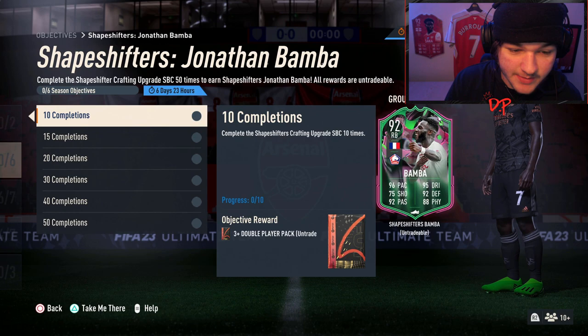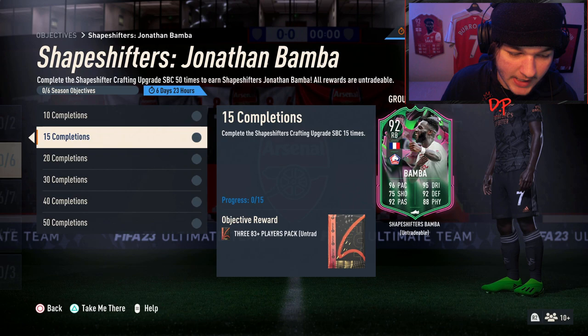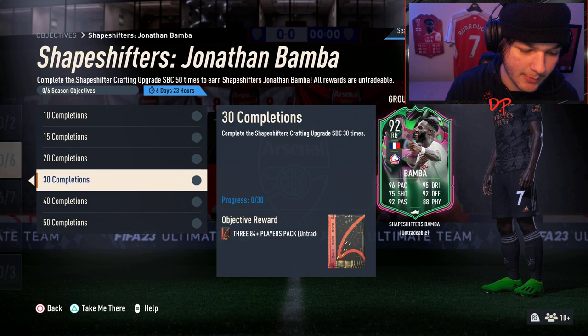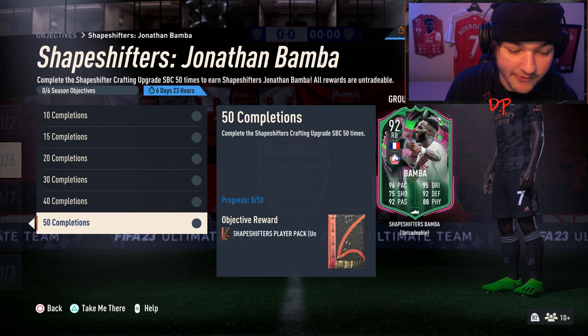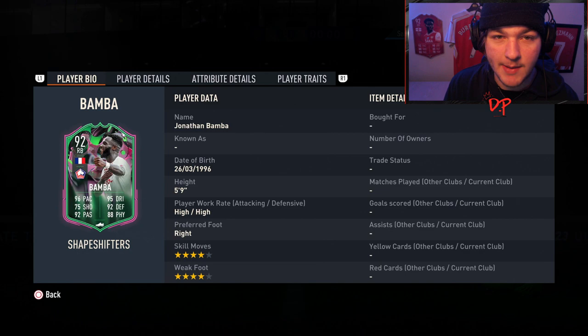Today we've got the Shapeshifters Jonathan Bamber objectives, which you complete by completing the Shapeshifters crafting SBC. You have to complete it 50 times, with nice packs at every milestone. 10 times gives an 83+ double, 15 times is a triple 83+, 20 times is a double 84, 30 times is a triple 84, 40 times is a TOTS player, and 50 times is a Shapeshifter along with Jonathan Bamber.